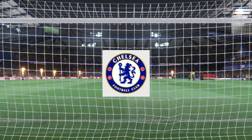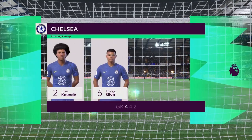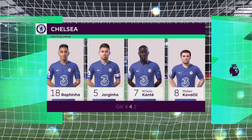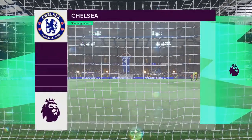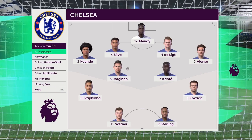A look at the Chelsea starting eleven: Edouard Mendy starts in goal, Matthijs de Ligt plays alongside Thiago Silva in central defence, and N'Golo Conte starts alongside Jorginho in the centre of midfield. There are so many different ways to configure an attack — in this case, it'll be two men up front.